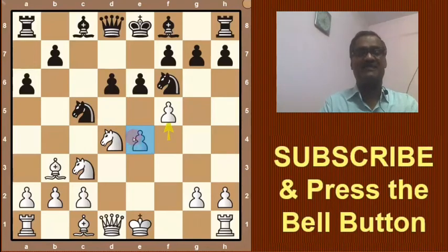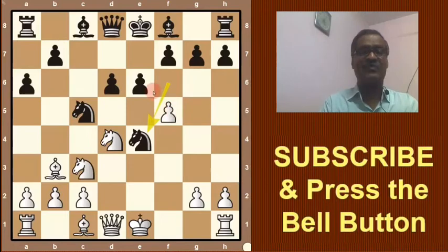See this move — Fischer sacrifices this pawn on e4. Black accepts this challenge and takes the pawn with the knight, Nxe4. Then Bobby Fischer plays fxe6.